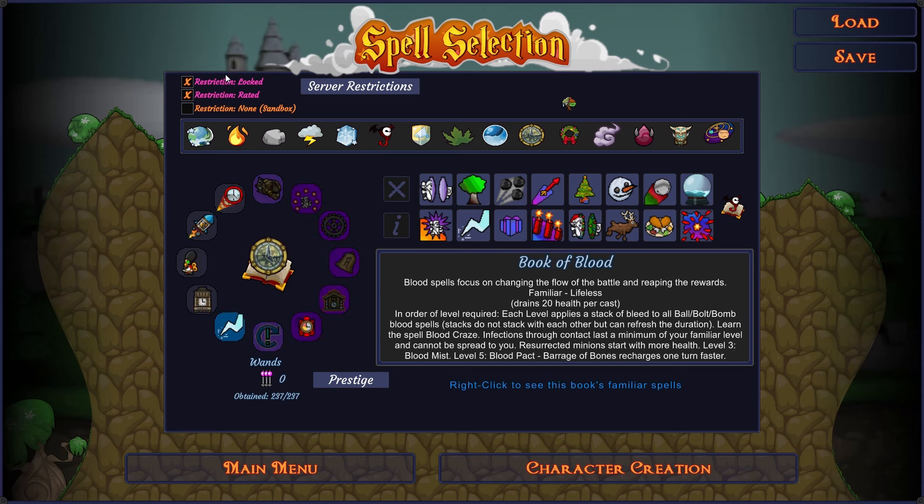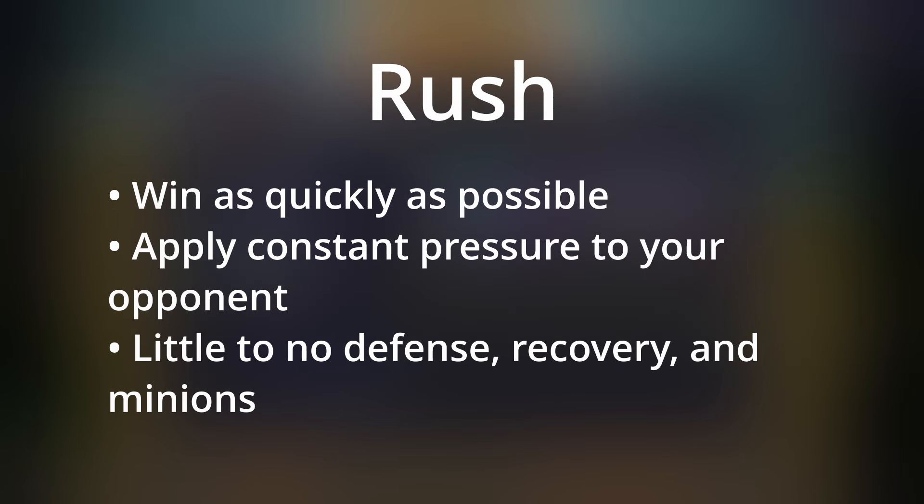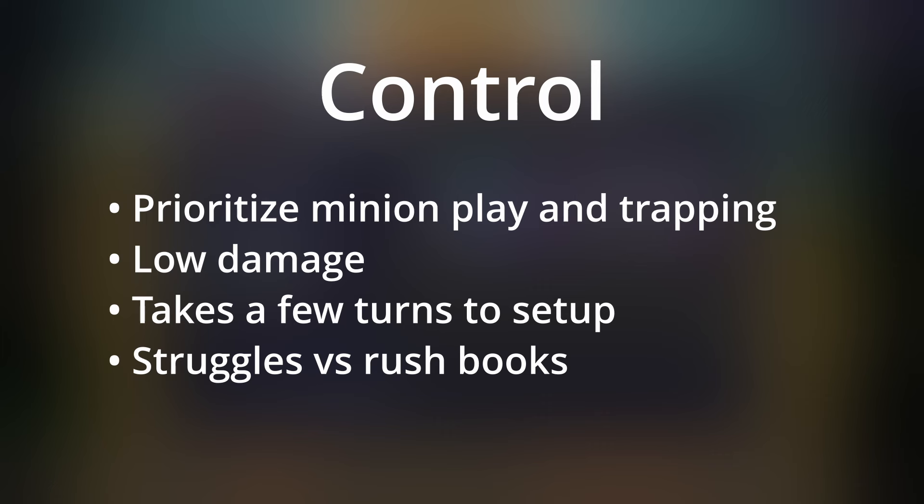To start off, we're going to look at books that fit three different styles of gameplay: balanced, rush, and control. Balanced has offensive and defensive options and can go aggressive or stall if needed. Balanced books are usually played to stabilize until turn four, where you can threaten powerful spells or minions like Mega Boulder, Dark Matter Bomb, Dark Knight, and the like. Rush — the name of the game is to win as quickly as possible, apply constant pressure, and rush books typically have little to no defense. Control books prioritize minion play and trapping, low damage — the minions take a few turns to set up and can struggle versus rush books, which are designed to win in the first five to ten turns.